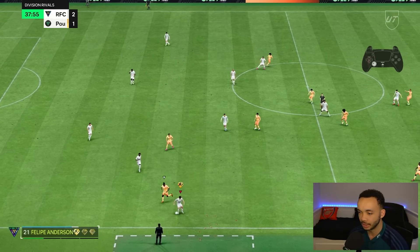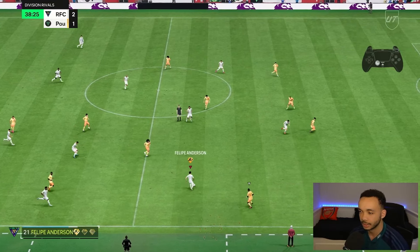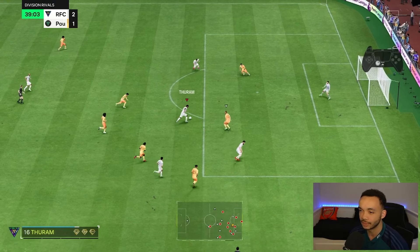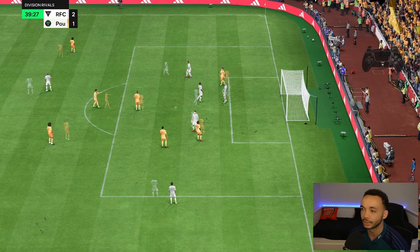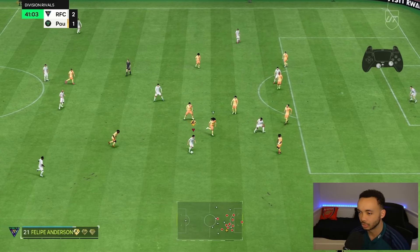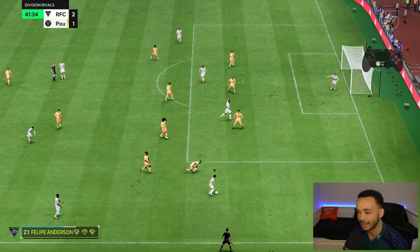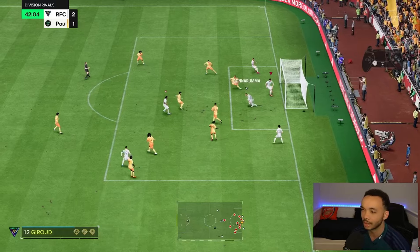He has snappy five-star skills. That was a risky pass but we get it back. Let's take it inside — driven pass to Giroud, who also has five-star skills. That guy got sent for a hot dog! The timed effort is saved. His dribbling feels really good and I haven't even boosted it. Look at that strength — drives to the byline, crosses it across. Unlucky.